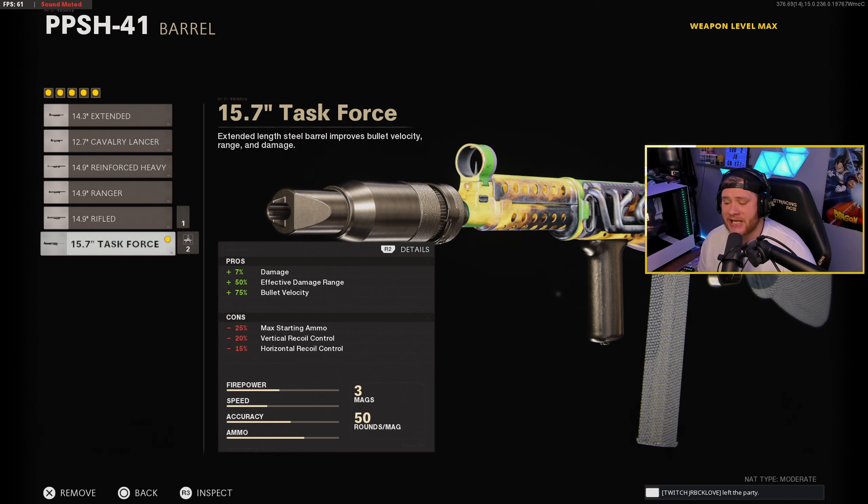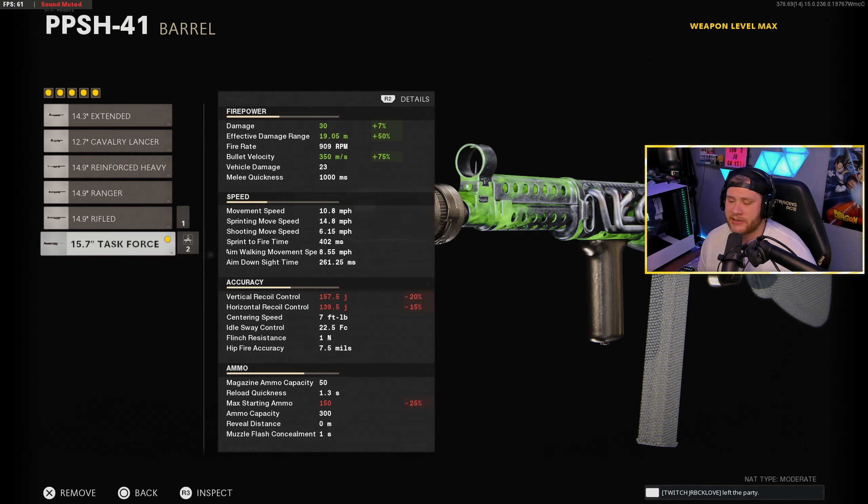Moving on to the next attachment, we got the Task Force barrel. It's gonna increase our damage by 7%, our effective damage range by 50%, and bullet velocity by 75% — all massive gains for the PPSH or any SMG in general. As you guys can see here on screen, our damage is about 30 damage per shot, which means it's gonna be about a five-shot kill.